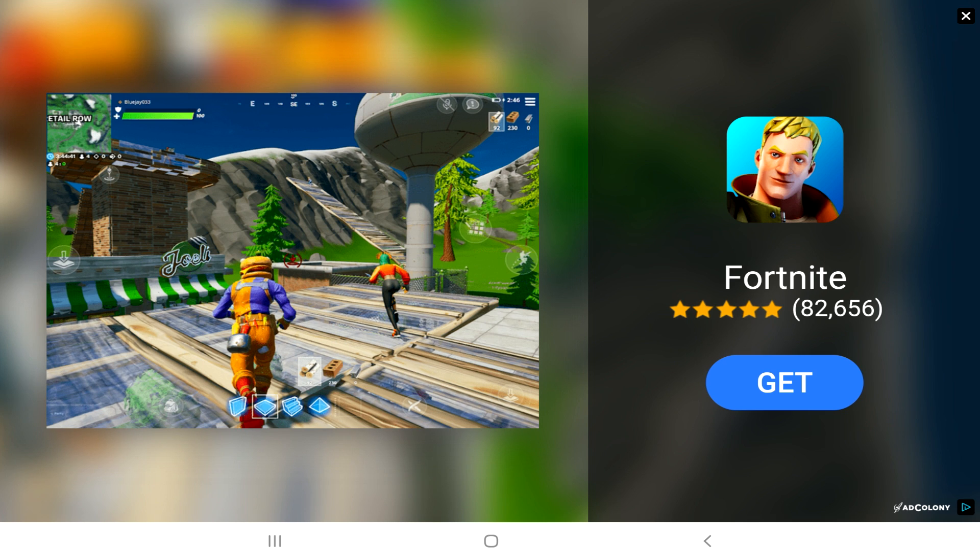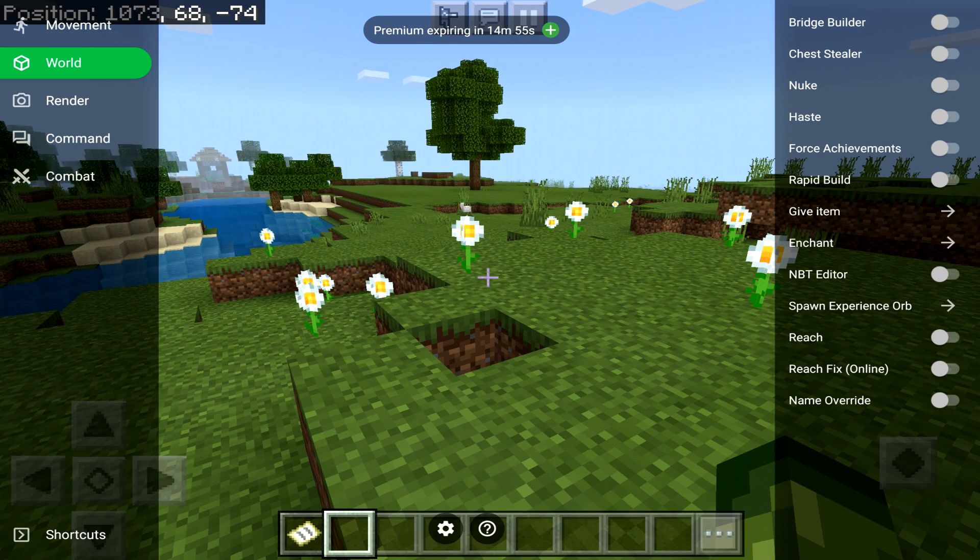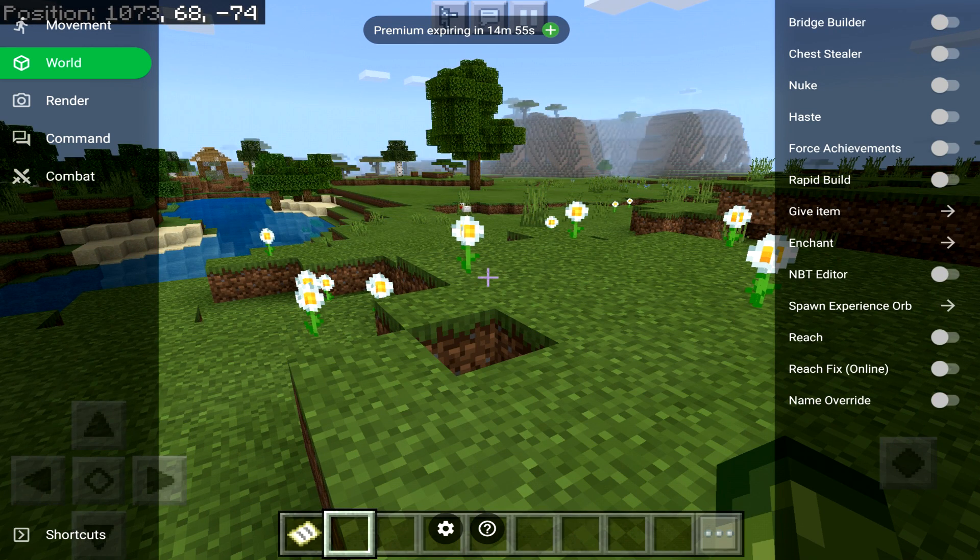So let's just watch an ad — trust me to get a Fortnite ad, great. That's going to unlock a couple of the features and the game is going to reload. As you can see, premium expires in 15 minutes. Obviously we have Bridge Builder, which people use for servers and maps. A couple of other things are unlocked too, like the NBT editor.